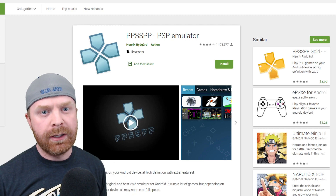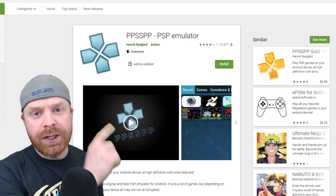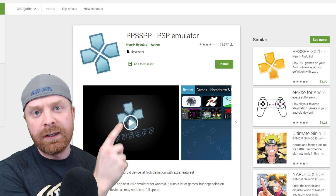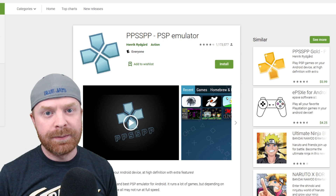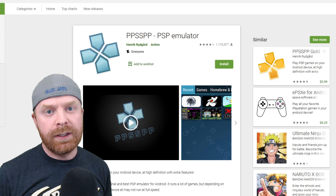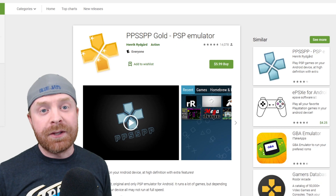If this is your first time emulating PSP on Android, head over to the Google Play Store and check out PPSSPP. This app is 100% free and there are no ads. It's an amazing app and definitely a great place to get started. I recommend PPSSPP to almost everybody.